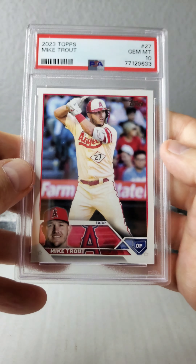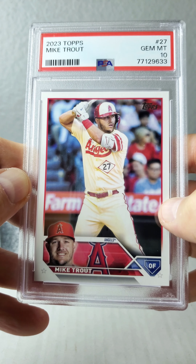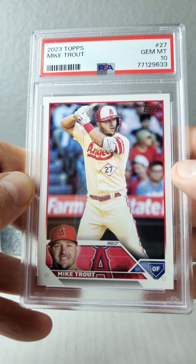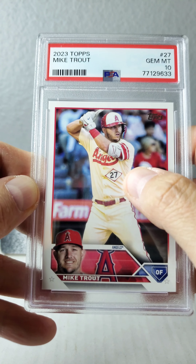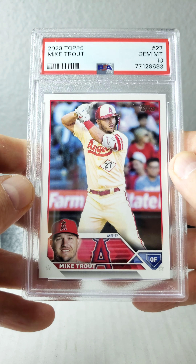Let's close it out with the 2023 Topps — it's wearing the city connect outfit. I've got that as well. I don't have the helmet but I've got the hat, I've got the shirt. I don't have the jersey. I've got the Ohtani shirt. So there's card number 27 and there's the back.